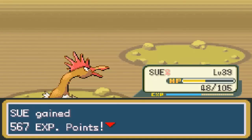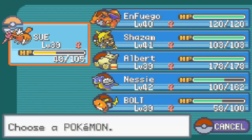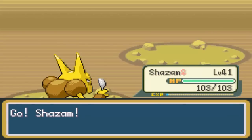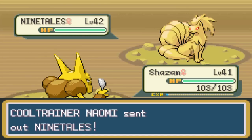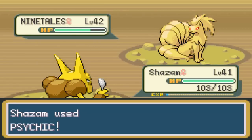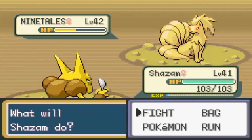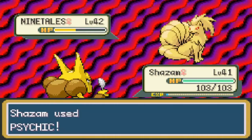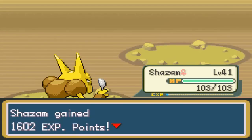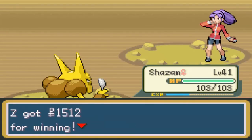Sue gains some experience points. Here comes Ninetales. I'll let Shazam take care of this one. Ninetales might be part Psychic type - it's Psychic Fire. It does have quite a few legends about it, both in the Pokemon world and in the real world, though I'm not sure exactly what. Ninetales is one of the more interesting Pokemon - not necessarily strong in battling, but it's a cool Pokemon.